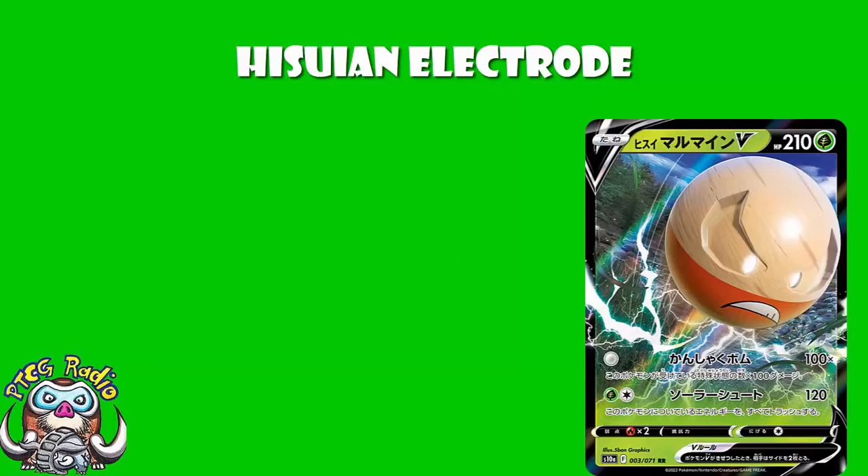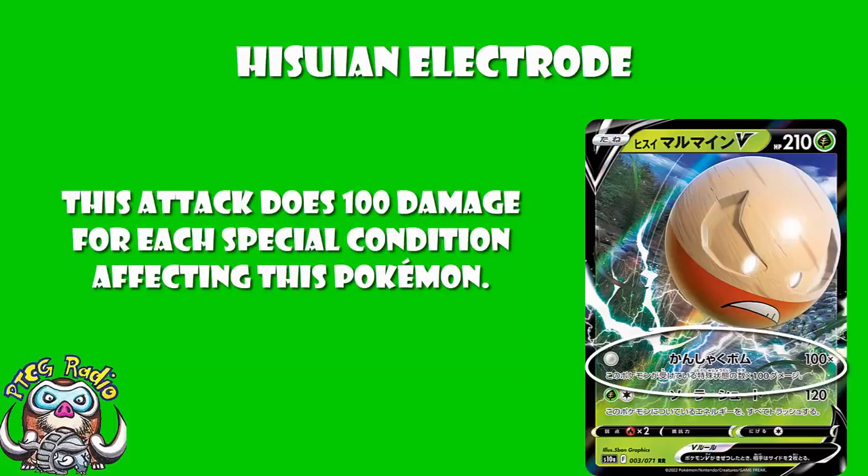However, we have a much better attack here for zero energy. Because Hisuian Pokemon can have zero energy attacks, just like Alolan Pokemon back in Gen 7. This attack does 100 damage for each special condition affecting this Pokemon. So the deal essentially is that you've got to stack up a whole bunch of special conditions on your own Pokemon and then go and deal pretty big damage.